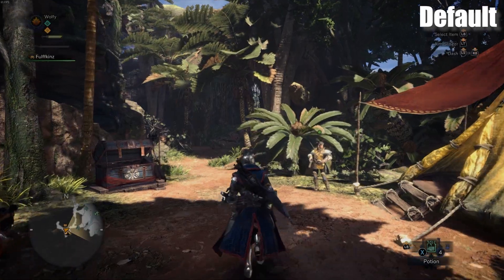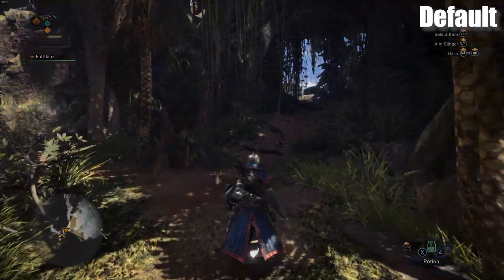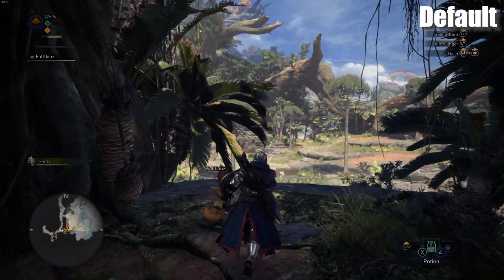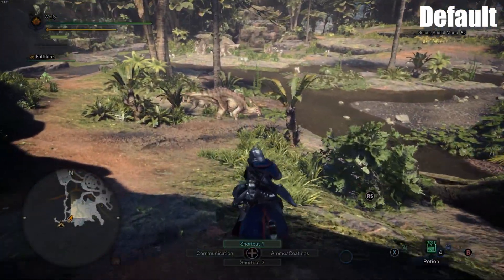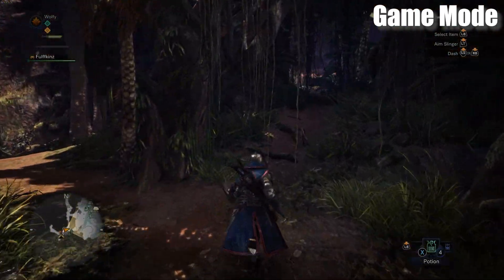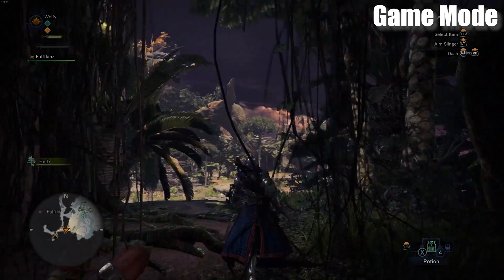Monster Hunter World is up next, and this one's a bit crazy. It actually had a framerate hit of 10 FPS between FidelityFX on and off. Essentially this one looked better — it really did look better with the game settings — but the framerate hit from it actually really sucked.